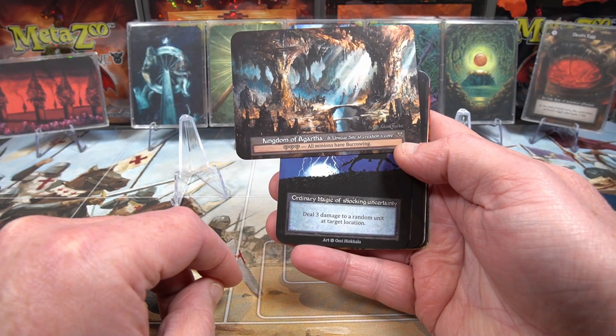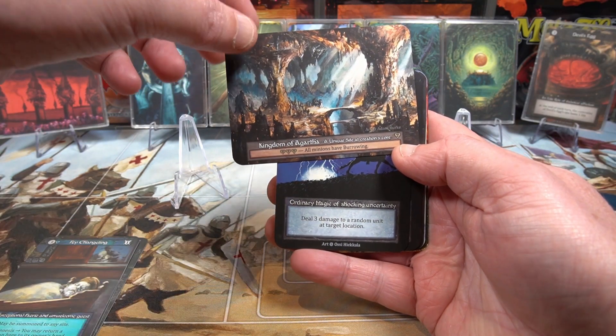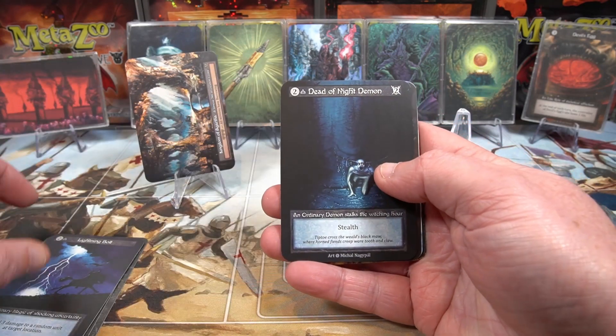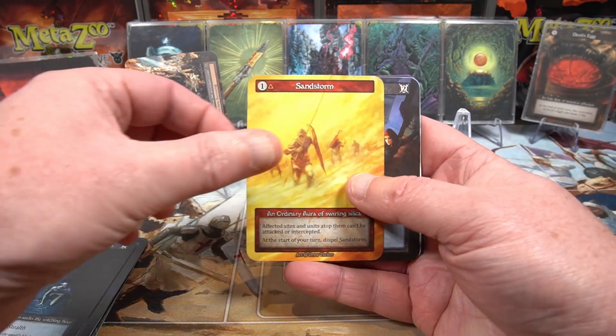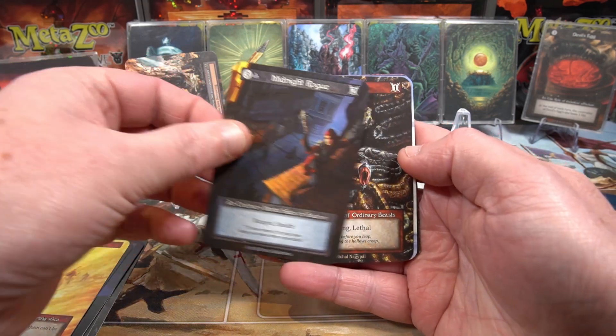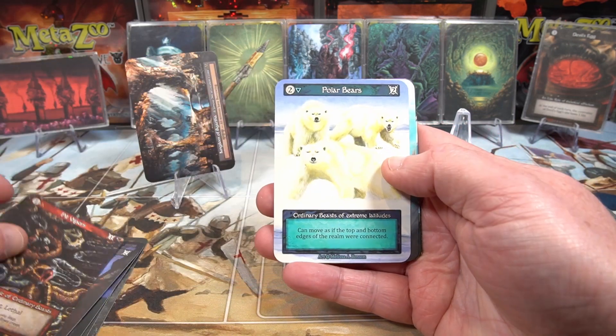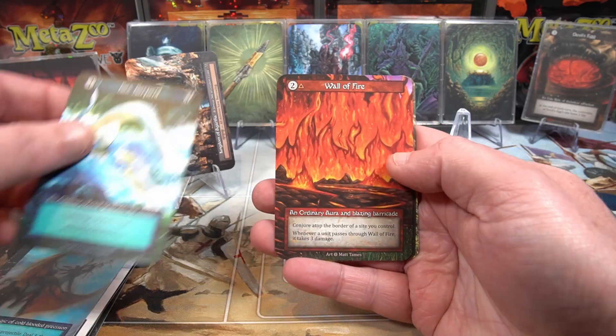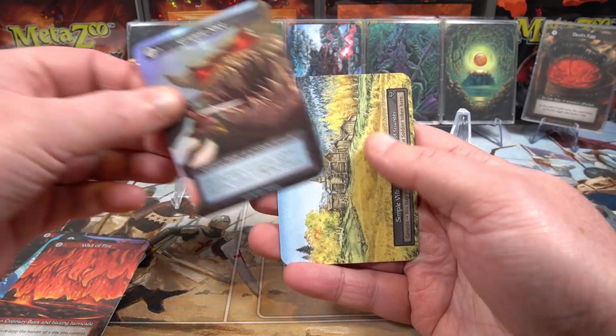We're starting out with a Unique — a little bit shocked to see one straight off the bat. We've taken it from the middle stack too, which often seems to be the weaker of the stacks. We'll keep going with the middle stack.